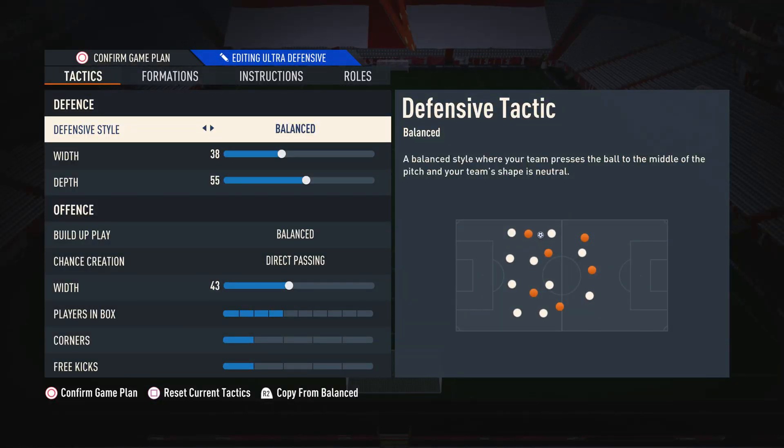Starting off with the custom tactics for the defensive style, I like to have this on balance. The reason we have this on balance is because it gives us the best control over our defenders. So when we want to press our opponent and be a bit more aggressive, we are able to do that. And when we want to drop back and be a little bit more passive, we are also able to do that. Balance defense gives us the best control, which is super important if you want to be a good player in this game.